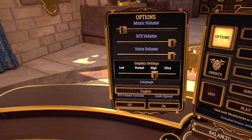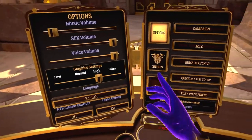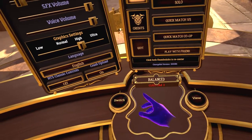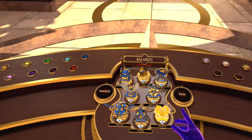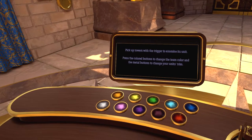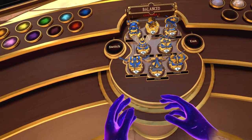This is the options menu — music and all the regular controls. There's a switch button; I think it switches the hard mode of the game. You can pick up towers with the trigger to examine units, press the color buttons to change the team color, and the metal button to change your units' trim.